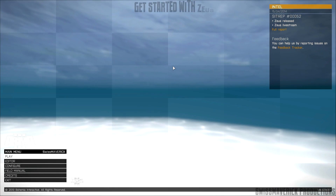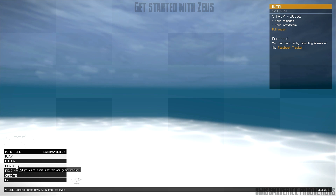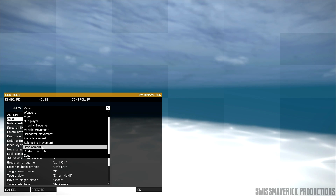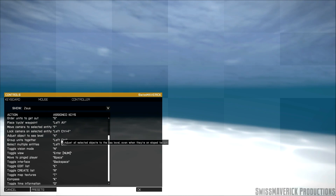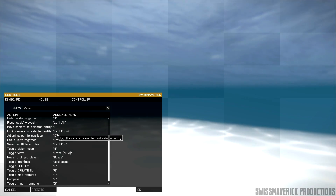To get you started with Zeus I advise you to check out the following things already prepared in the game. Zeus comes with a set of specific controls — go to Configure Controls, then Key Bindings, show Zeus, and here you can find a bunch of controls used while operating as Zeus. You can remap all of the Zeus functions to other key bindings as you see fit.